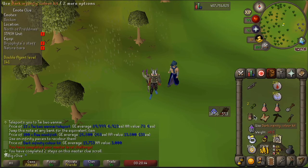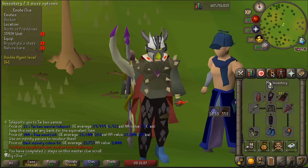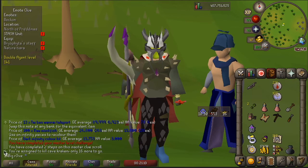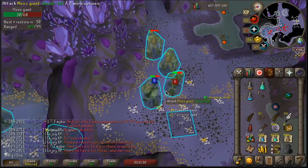I'll be doing the moss giants in the Catacombs of Kourend, so I'll probably get one or two totems. I might do a hard clue or elite clue if I get them from Skotizo, and that might get me a new master — if so I'll go with that. I'm going to go finish my task of 16 with the jank inventory and go from there. Here we are at moss giants.